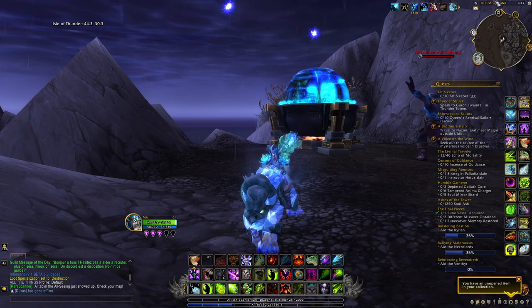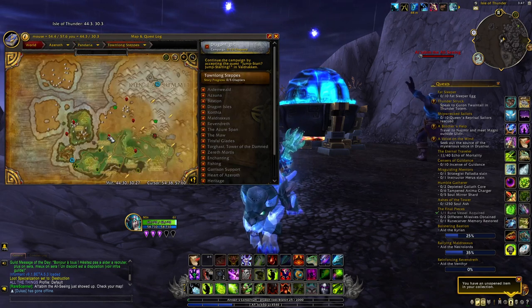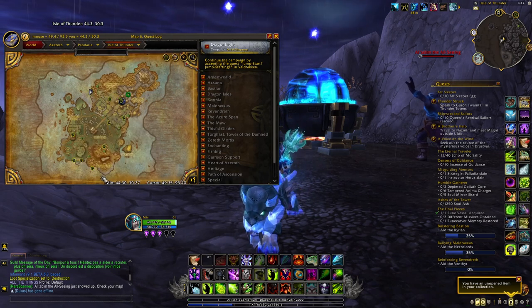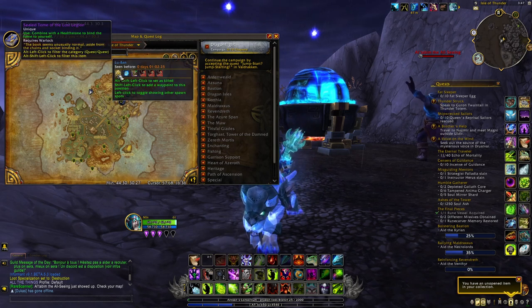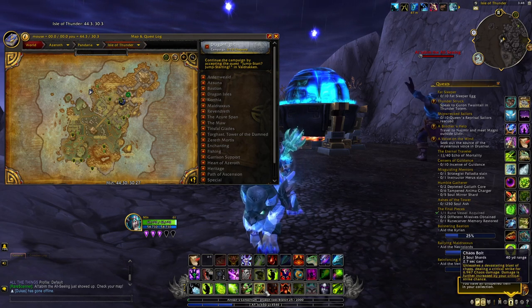If you have a warlock, leave them on the Isle of Thunder from Mists of Pandaria. To access it, go to the Townlong Steppes, enter the Shado-Pan Garrison, and use the portals to the Isle of Thunder. You can then kill around 11 different rares there — each has a chance to drop the Sealed Tome of the Lost Legion, which only drops for warlocks. You can sell this on the auction house for 40–60k gold on most realms, as any warlock can use it to unlock the green fel fire visual for all their spells.